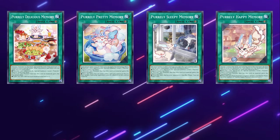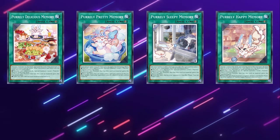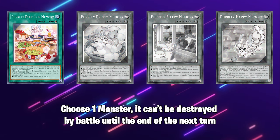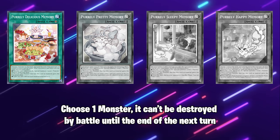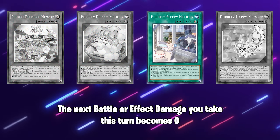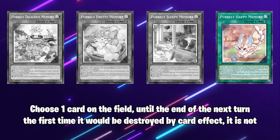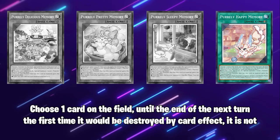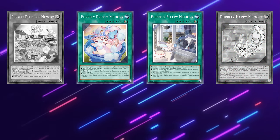There are four Purely Memories and they all have the following effect: you can discard one card and special summon a level 1 Purely from your deck, but to do this you have to be able to activate the card's main effect. Delicious Memory forces you to choose a monster and it can't be destroyed by battle until the end of the next turn. Pretty Memory makes each player gain 1000 life points. Sleepy makes it so the next battle or effect damage you take this turn becomes 0. Happy lets you choose any card on the field and until the end of the next turn, the next time it would be destroyed by card effect, it's not. So Sleepy and Pretty are the only ones that can be activated while there are no other cards on the field.